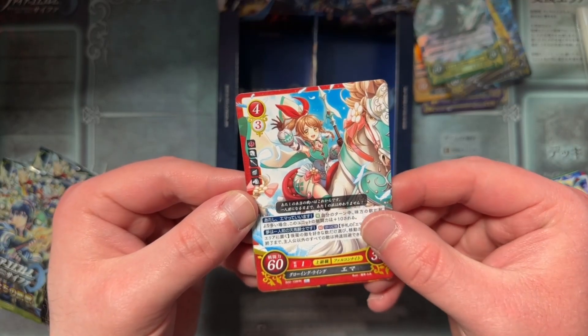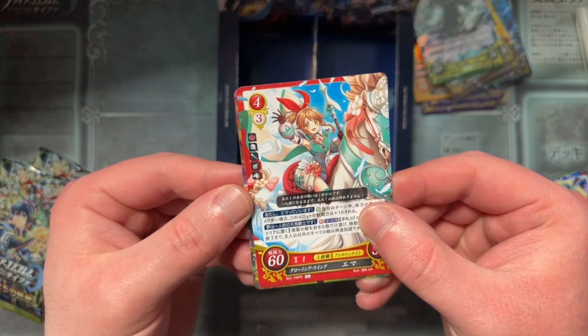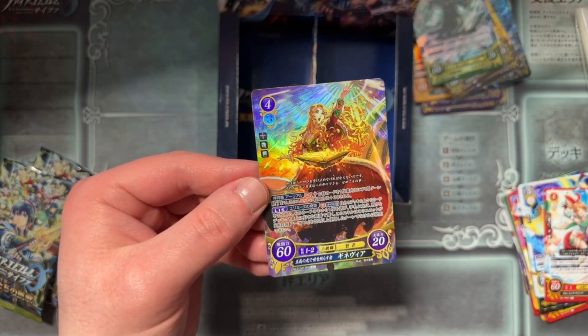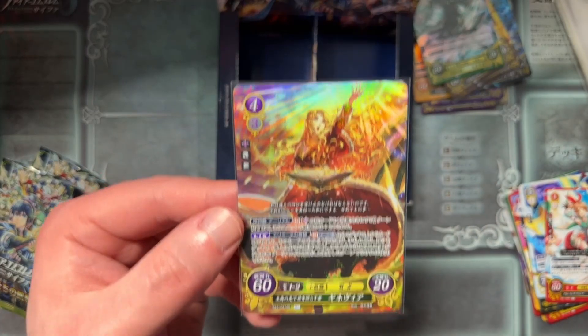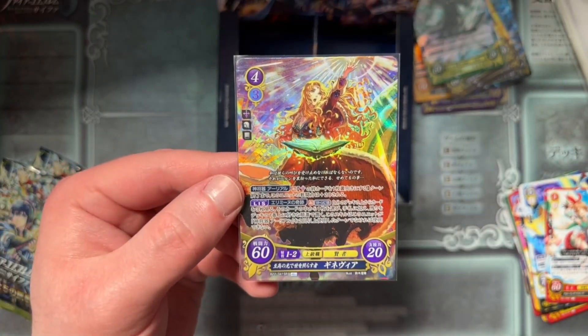Our final card — we're ending the pack, the box, all of Cipher on this super rare. It is... I don't know. Oh — Guinevere. What a climactic reveal. Someone I don't recognize right away. Even still, that's Guinevere? I mean, I guess. She looks significantly older than any of her game appearances.